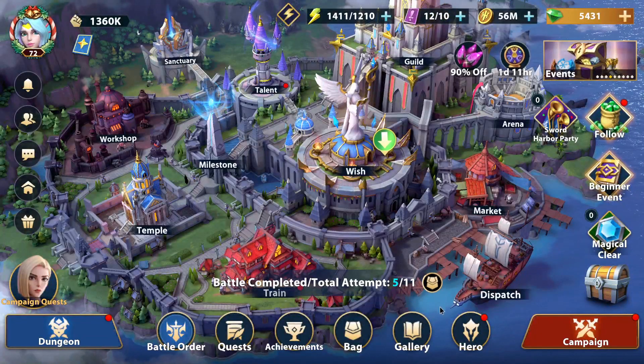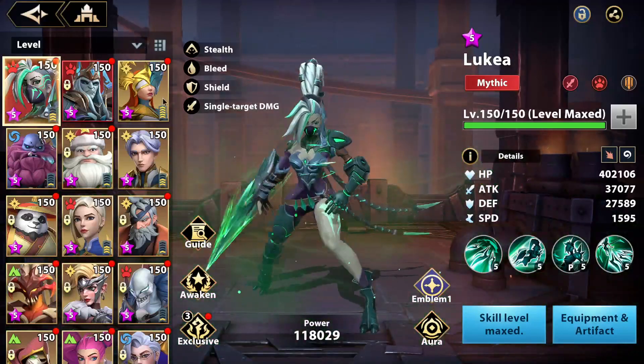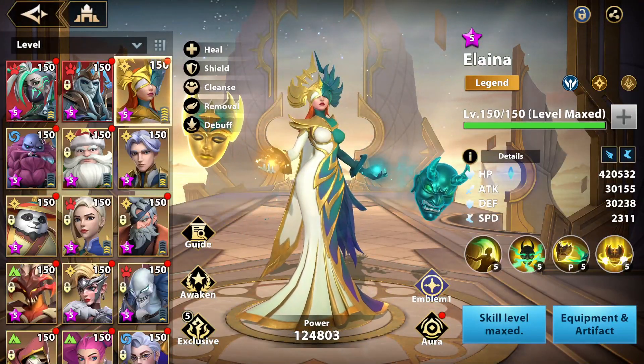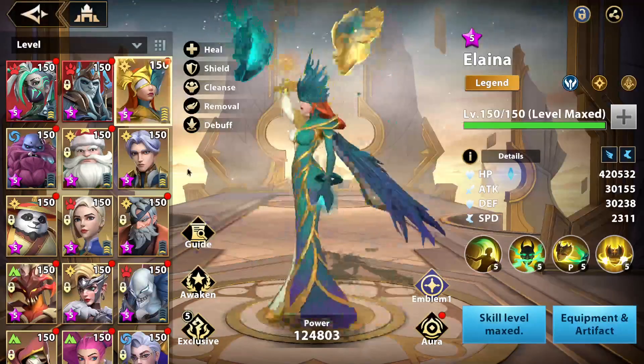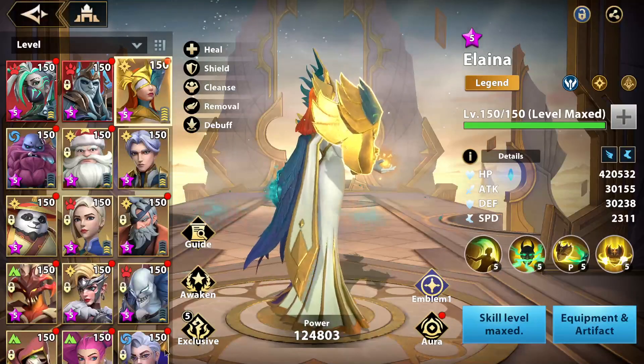Hello guys and welcome back. In today's video we'll be doing a hero showcase and that hero is going to be Elena. We're currently on my free-to-play account because on my main account I haven't built her, but on free-to-play I got her E5.